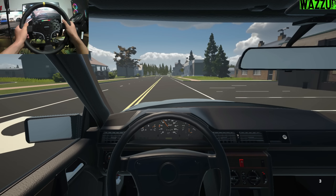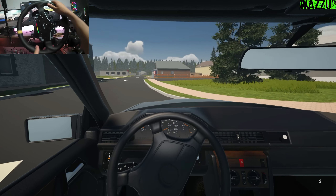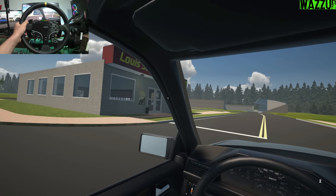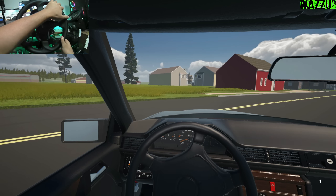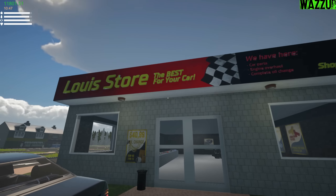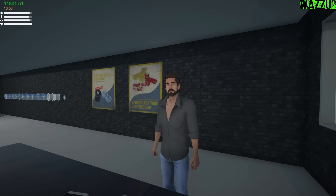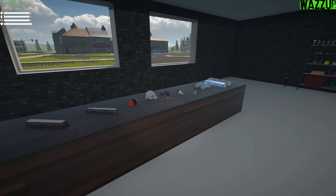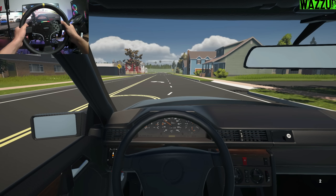I gotta get the G27 to see if the force feedback works properly in drifting — let me try to slide this thing. Not bad! This is the parts store — let me do a quick U-turn. This is the Lewis store, best for your car. Wait, is that your brother in the auto store? He looks very similar. Anyway, have a nice day!